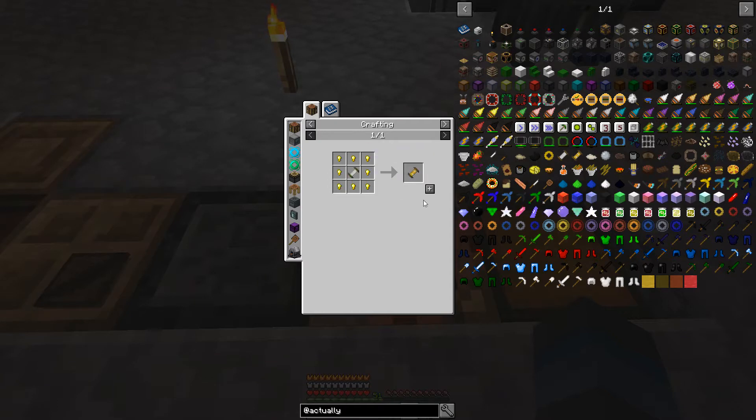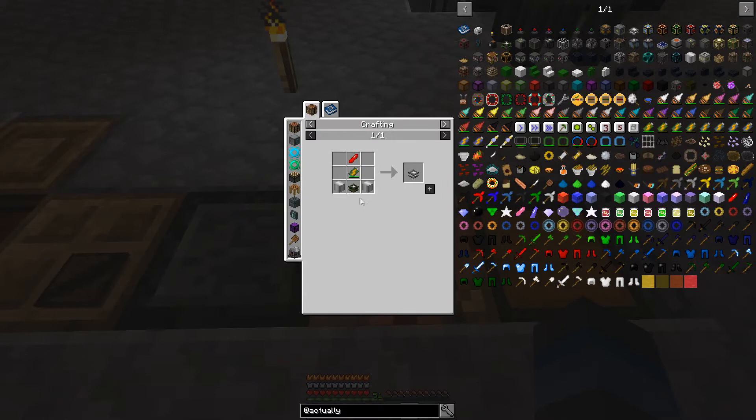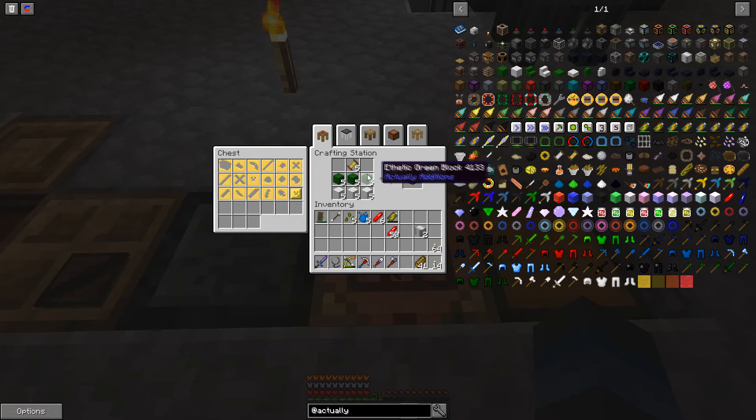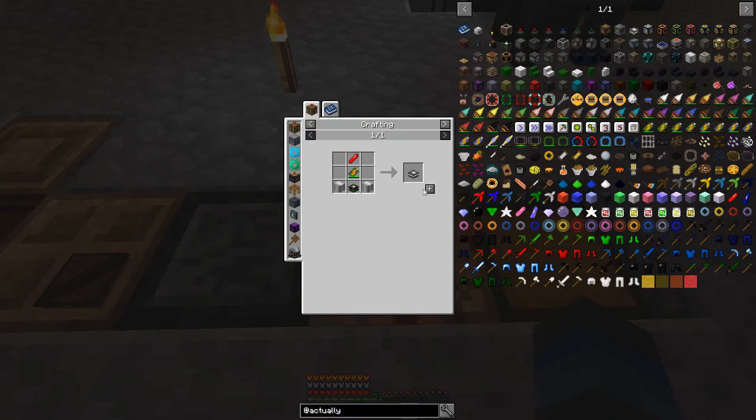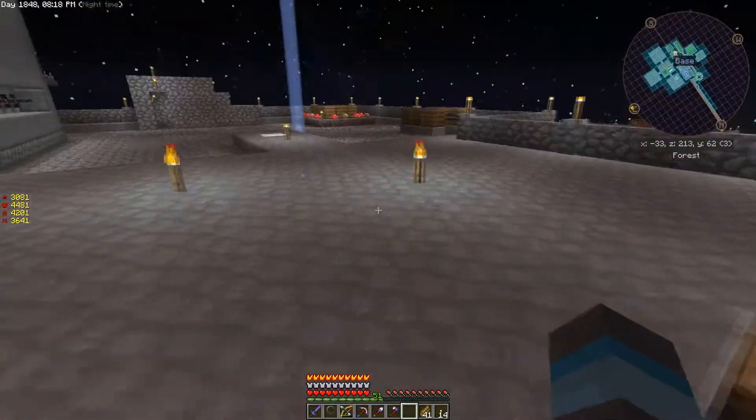Let's go ahead and create these. We still do need five. And then I have to create five of these display stands, which are easy — they're essentially quartz blocks that you hit with the Atomic Reconstructor; these are chiseled quartz blocks. So nothing major there. We now have all of our components, and we have everything that we need. I created a whole bunch of the extras because in Actually Additions, you're going to use a lot of those.